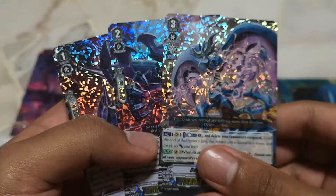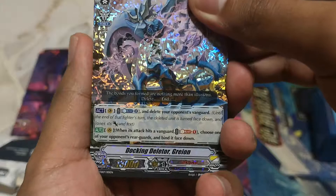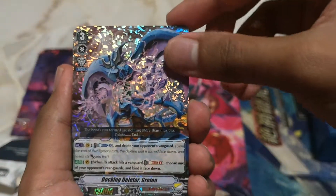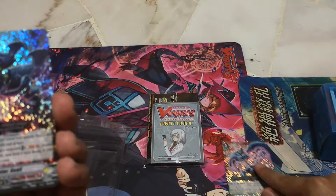Where's my other Greyon? When your attack hits, Soul Blast 4 — choose your opponent's vanguard and bring defense down. When attack hits, banish elite. That's one Greyon; I don't know where the other one is. I'll just put it right here.